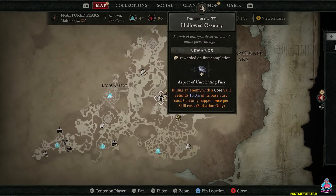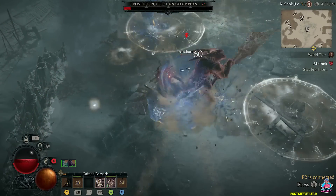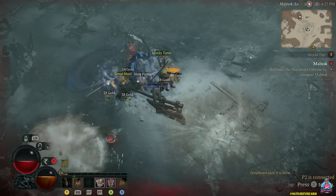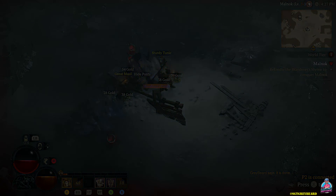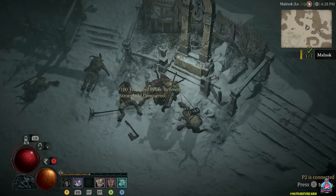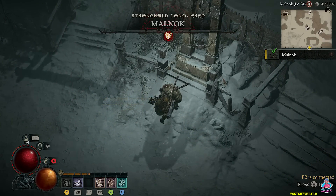The first spot is a stronghold east of Kyovashad. The game recommends you're around level 15 when you hit it up — I was at level 23, which is just when I got to this point. Once you clear the area, you'll be prompted to engage with the Wanderer Shrine. Doing that unlocks the stronghold, and it becomes a camp.